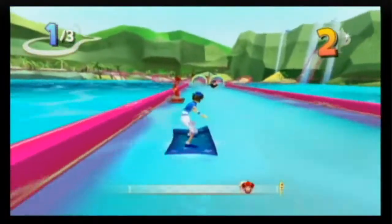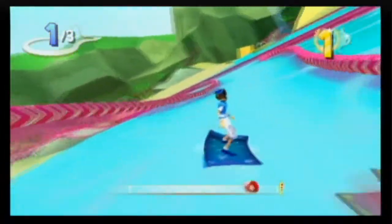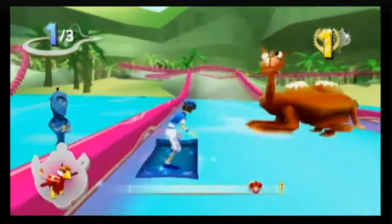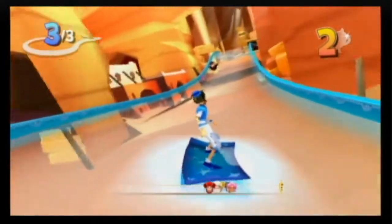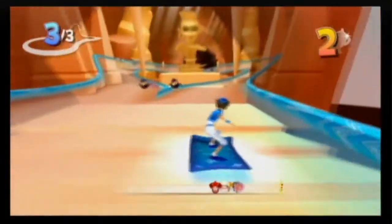The tracks were all enclosed, which seemed odd. You're on a flying carpet — where are all these floating barriers coming from, and why can't you just float over or around them? I think the game would have been way more fun if they let you race in an open area, as it would have left more room for exploration and better ways to get a faster time on the tracks.